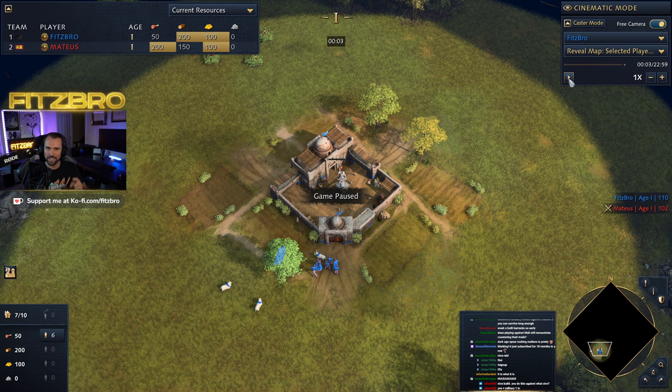Are you tired of those pesky Mongols and Malians getting the leg up on you in the early game if you're playing as the Abbasid? Well, fear no longer — we've got the strategy for you. A nice Dark Age Abbasid Spearman Rush will put them right in their place.